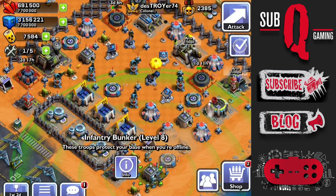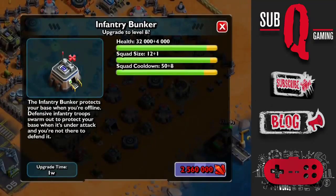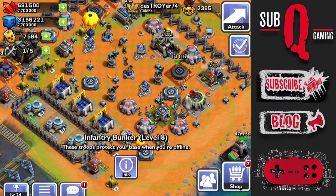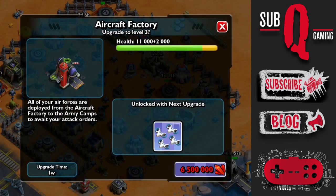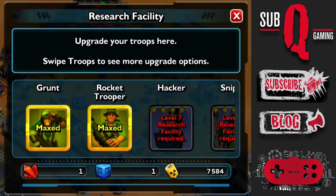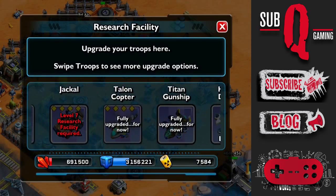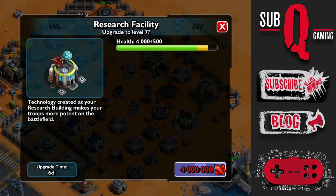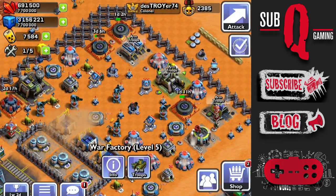There's no additional upgrade for the infantry bunker or the vehicle bunker. That infantry bunker was my last remaining upgrade for Command Center Level 8. The aircraft factory upgrades to Level 3, which will let us produce the new Hunter drone. As for the research facility Level 6, there's no additional research added in this update, so you do need to upgrade to Level 7 to research more. That will cost 4 million and take 6 days, so I'll do that later.